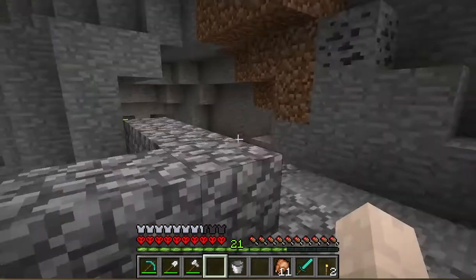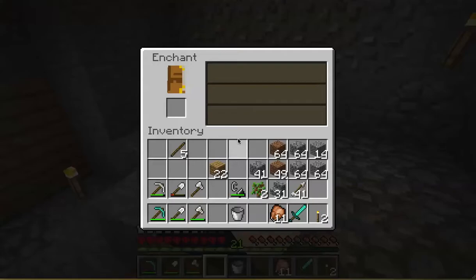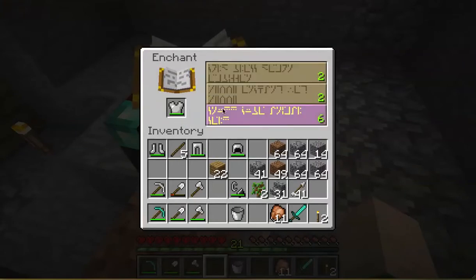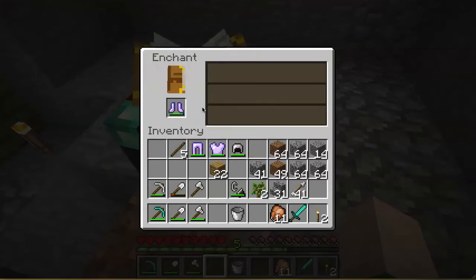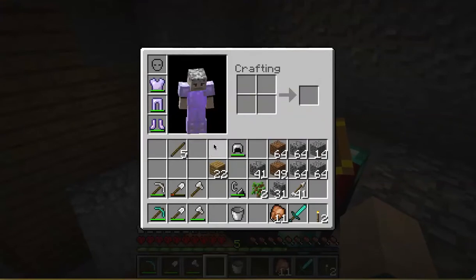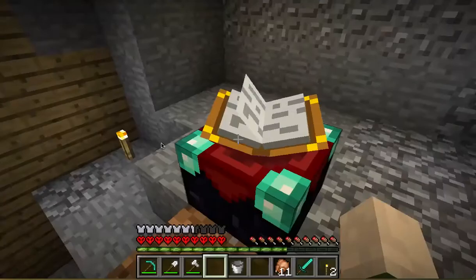So one thing that we need to do — let's enchant up the gear that I have. Even protection is gonna be good. Boom — once it gives me protection. Nice. Blast protection — that'll be handy. I'll take it. Helmet or sword? Helmet or sword? Helmet it is. Nice — affinity. Nice. Kitted up in my purple gear.